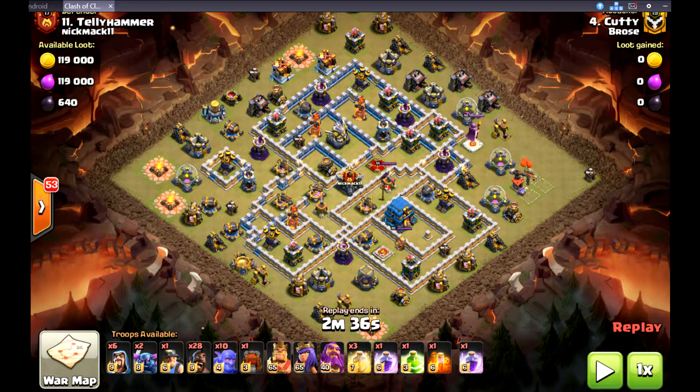In Legends, if I don't get the base, it's because the base just doesn't work with it, but I still get a decently high percentage 2-star. So obviously in War you pick your base, and basically what you want — like any Hog attack — you have to get the Queen. But with this attack, since you're choosing the base, you want to get the Queen and the Town Hall, and maybe even the Eagle would be nice.